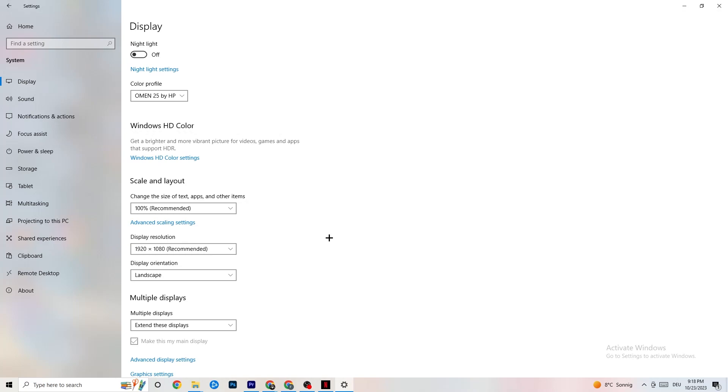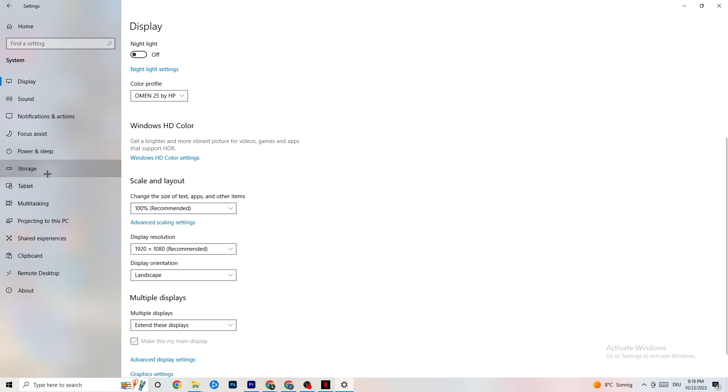Afterwards go to Display Resolution and keep it set to the same resolution your game uses. For example, if your game runs at 1920 by 1080, set this to 1920 by 1080 as well.